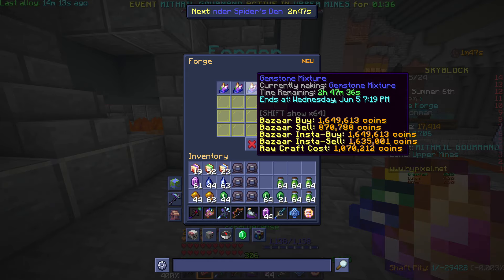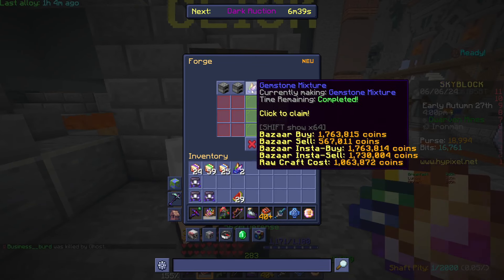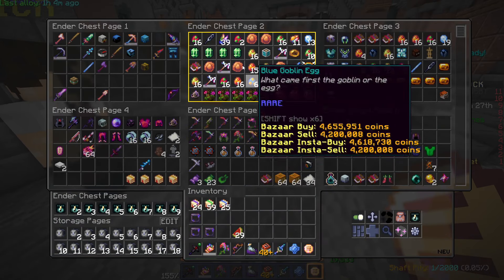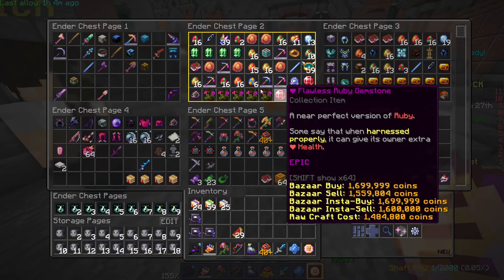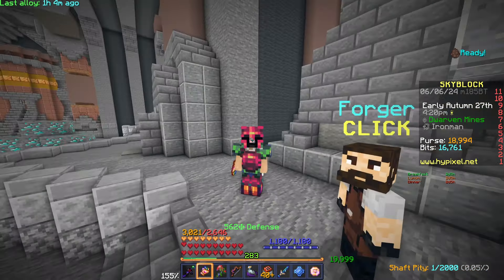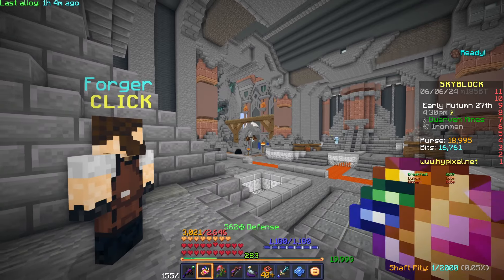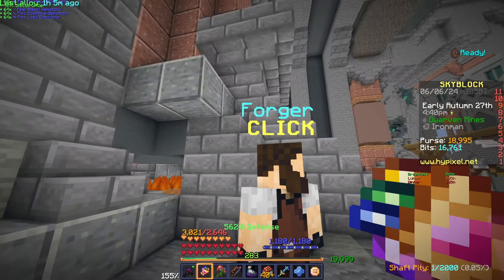I've claimed five more mixtures and I'm up to 39 — just one more and I can forge the Divan armor once I've got the fragments. Those fragments are going to take so long; I've done 51 runs already and only got 11. I'm going to have to do a lot more. I need to sludge mine more — I'll need about another 6000 sludge.